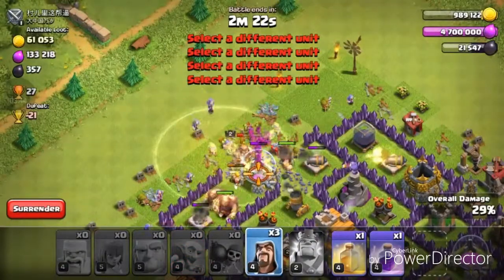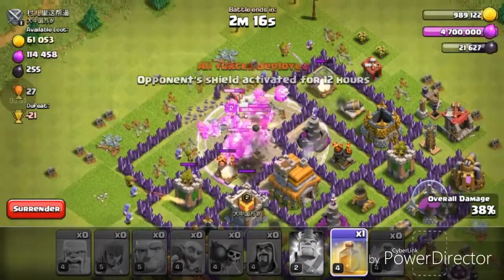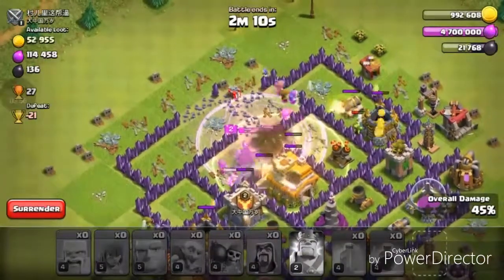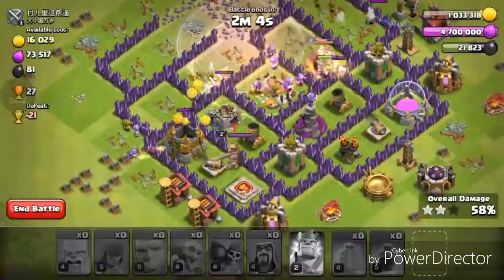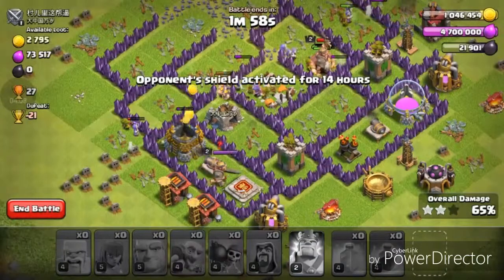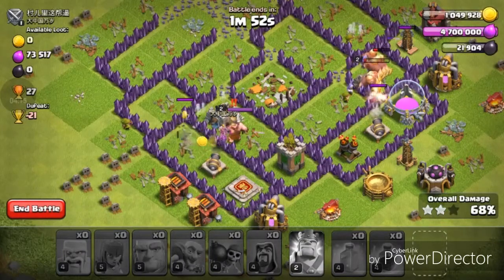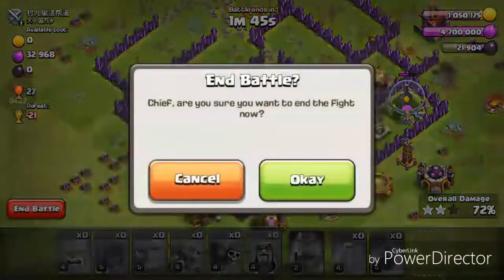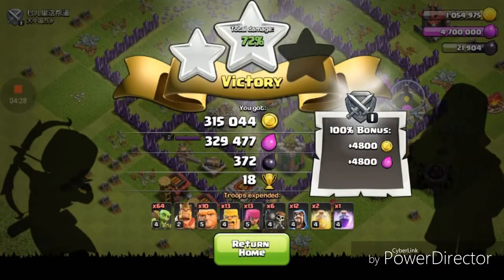Let's deploy everything and pop the rage, and the heal right there. We'll see where everything goes. Trying to get the storages — I think we should do pretty good. Yes, we're getting that gold! We still have a ton of wizards left, some giants, and my king to tank, so should be a good time.